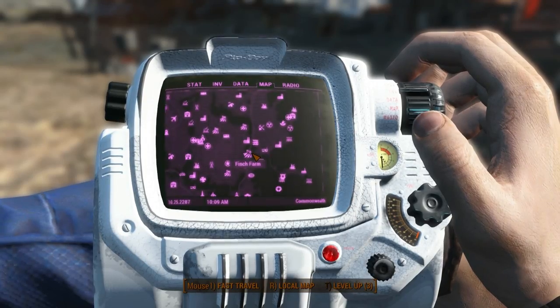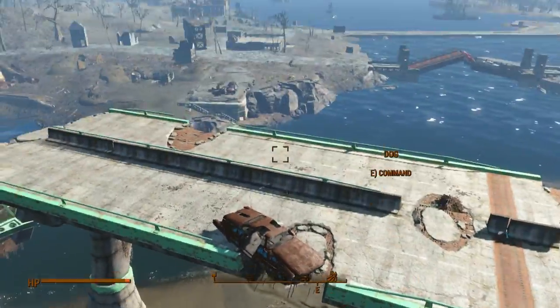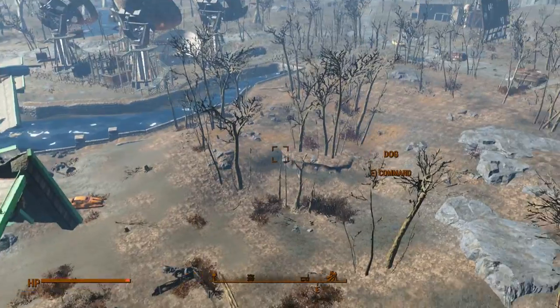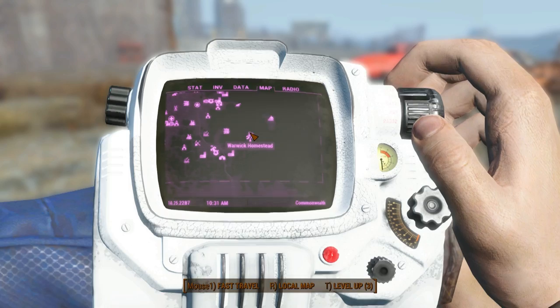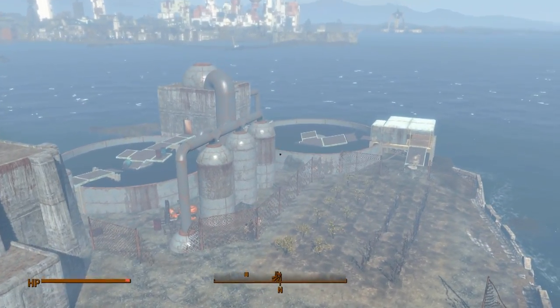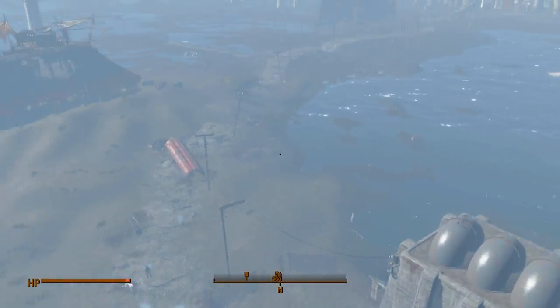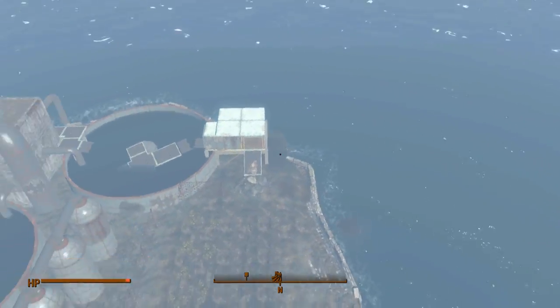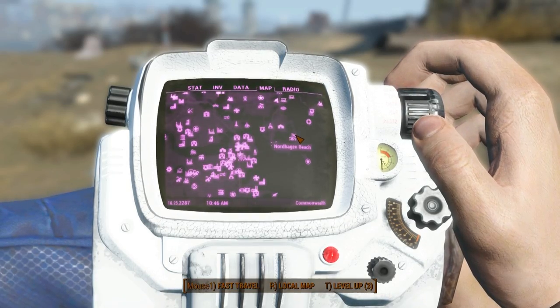Here we have Finch Farm — a small location right under a green bridge. Up next is Warwick Homestead, and this area is huge — a massive place to build a settlement. As you can see, there's a lot of water surrounding it, which is a great feature.